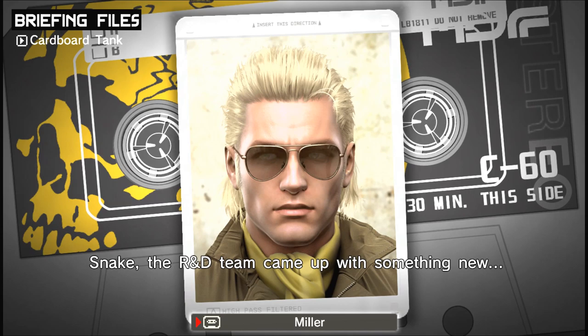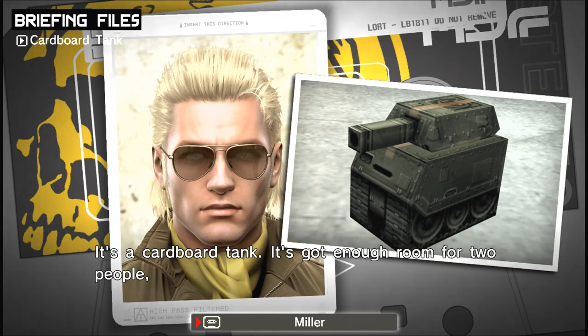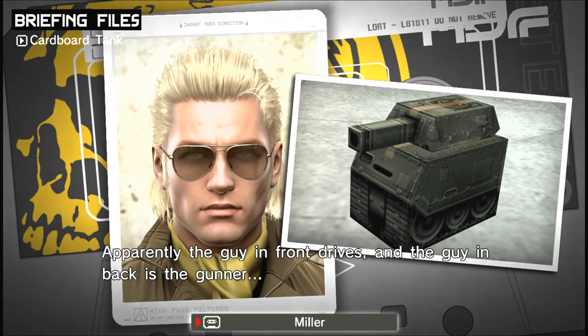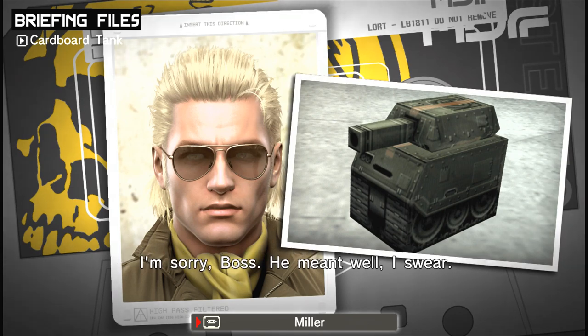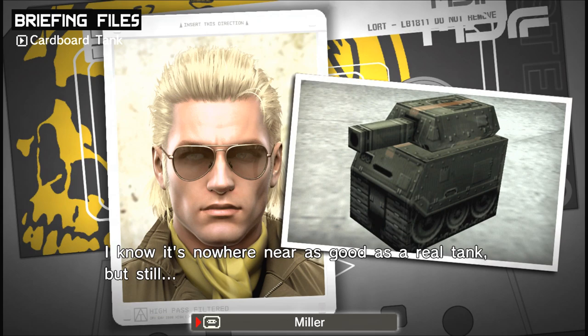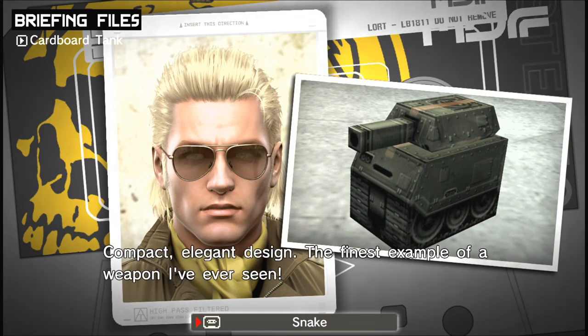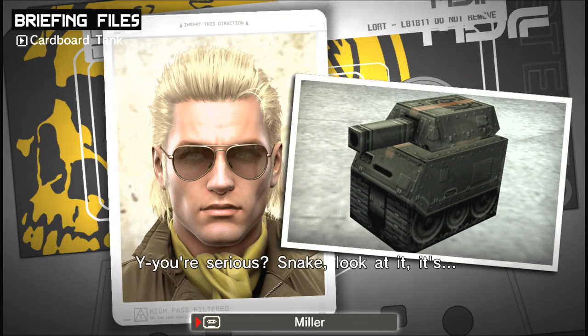Snake, the R&D team came up with something new. What's this? It's a cardboard tank — got enough room for two people. The guy in front drives, and the guy in back is the gunner. Hold on, Kaz — who the hell came up with this thing? He meant well, I swear. I know it's nowhere as good as a real tank, but still. It's brilliant — the perfect synthesis of stealth and attack power. Compact, elegant design. The finest example of a weapon I've ever seen. I need to meet the guy who made this. I want to shake his hand.